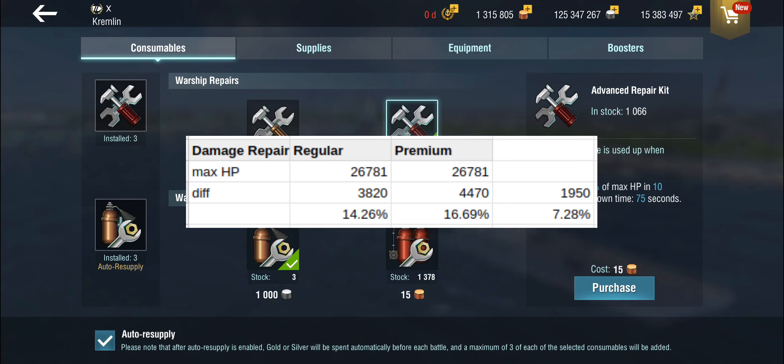Taking rounding errors into account, that is pretty much accurate. So that means the difference between the premium and the standard repair kit — if you take three repairs into account, because most ships have three heals in game — is that you get 7.28% of your maximum HP extra over the course of a battle.